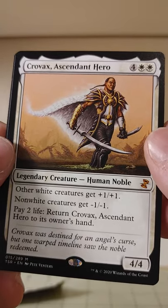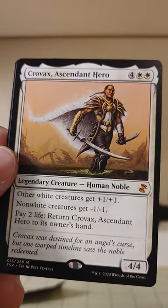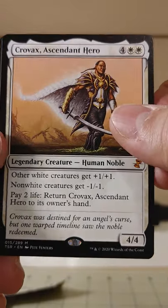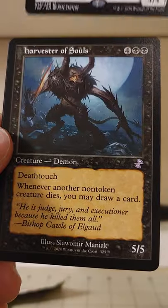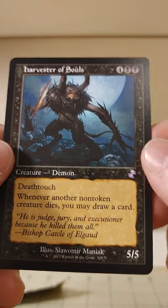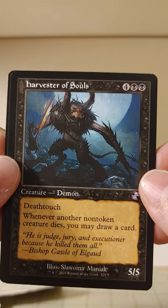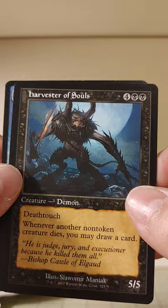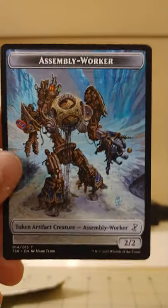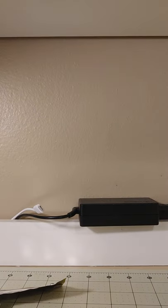Crovax was destined for an angel's curse, but one warped timeline saw the noble redeemed. He's the Ascendant Hero — and he's going to ascend while we look at our time-shift. Harvester of Souls — that's an older card, not a super great one. Whenever another non-token creature dies, you may draw a card. I think I got this as a rare in a Jumpstart pack. And Assembly Worker.